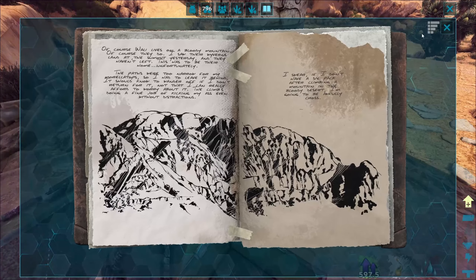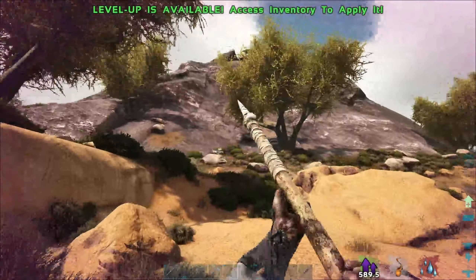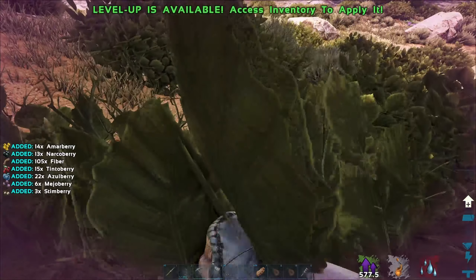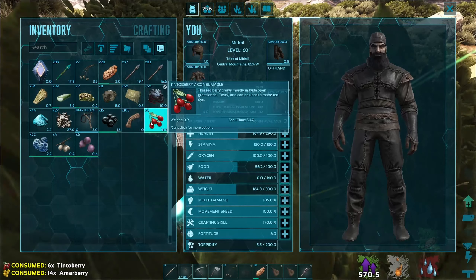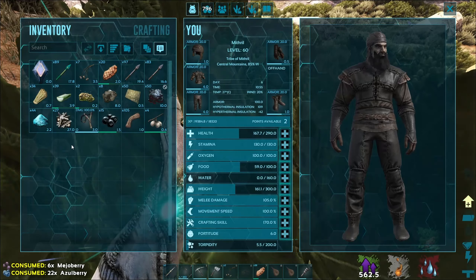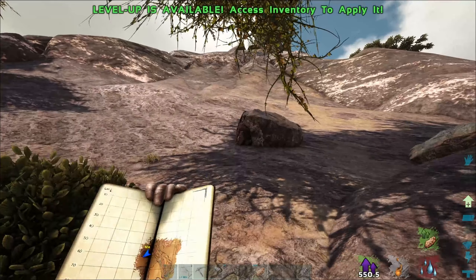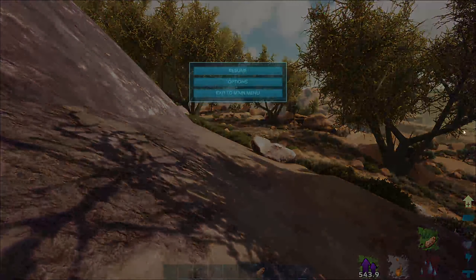Not good — I am dehydrated. Hopefully there's gonna be some water in here. No water — that's not good. And they haven't left. The paths were too narrow for my Triceratops so I had to leave it behind. It should know to wander off if I don't return for it — not that I can really afford to. It's not helping my water at all.